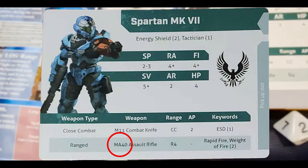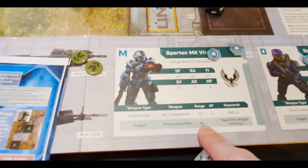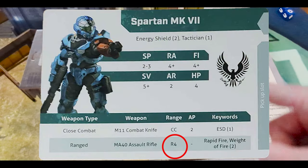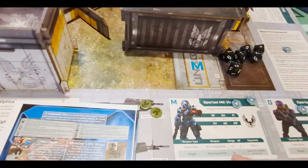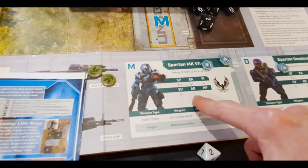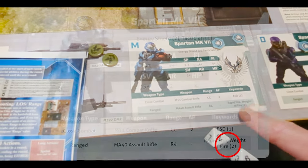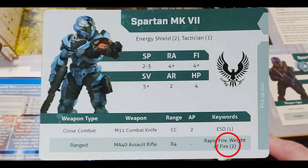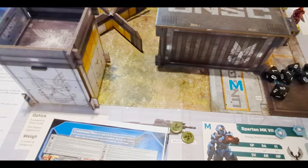The Assault Rifle is the Mark VII's basic ranged weapon. It has a range of four squares, no armor piercing, and the keywords Rapid Fire and Weight of Fire 2. Rapid Fire lets you shoot to pin rather than damage — gaining one extra dice, removing a shield on success, but leaving the target pinned so they can't take long actions. Weight of Fire 2 lets you re-roll any two dice if you fail. That's all the basic stats and keywords.